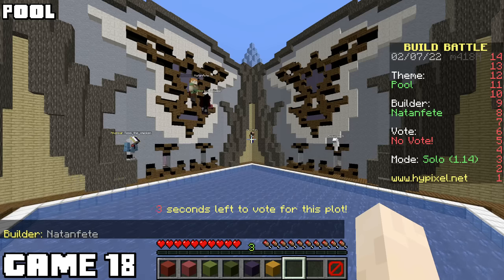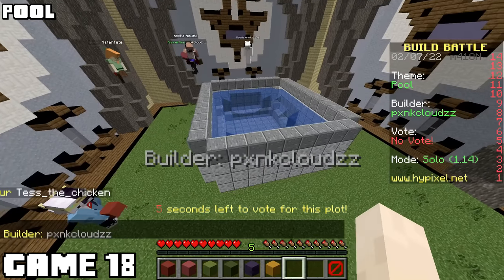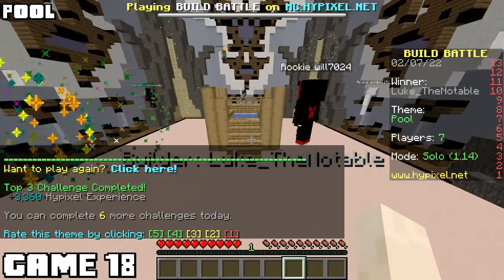Game eighteen, the theme was pool, but I made a hot tub. The more you mess with the theme while staying true to it, the better your build generally does. So if the theme is pool, don't make a tree - but a hot tub, that's fair game. This one just spawned water. Most of the other builds were just uninspired big blocks with water in them. Got the win. I deserved it.